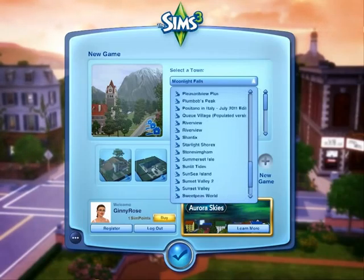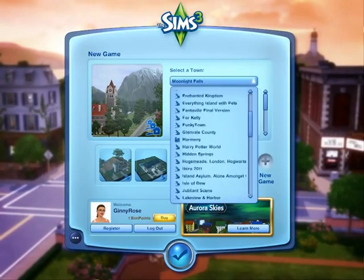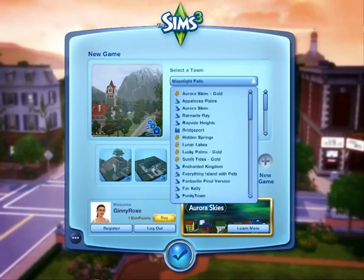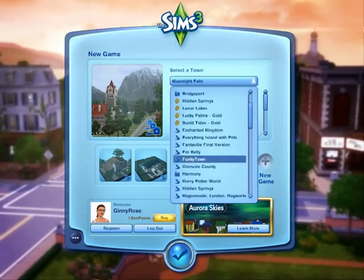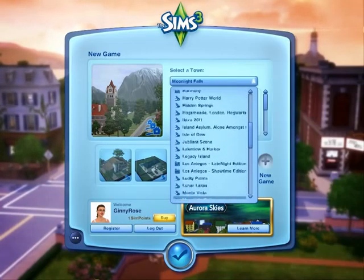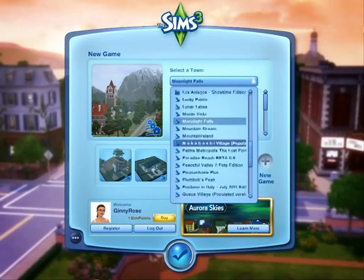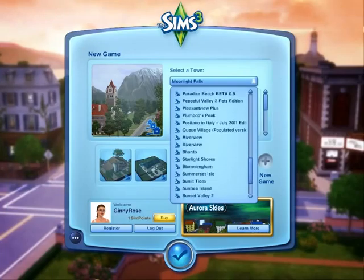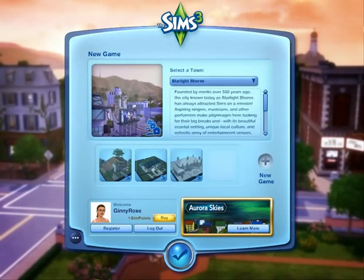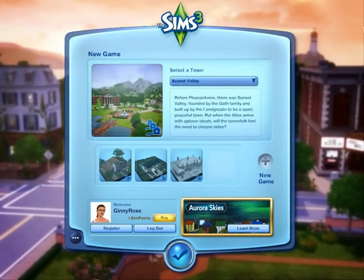I've downloaded lots from the Sims 3 website, and as you can see I'm still trying to find it. Once you've found it you click on it. And that should be the right one... there it is. Nope. Where's it gone? That's not it. Come on, let's find it. There we go - that's the right world.